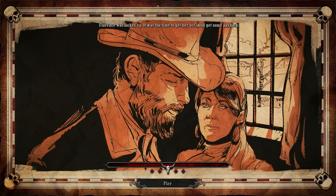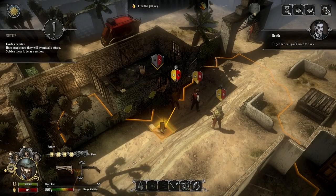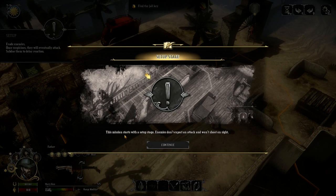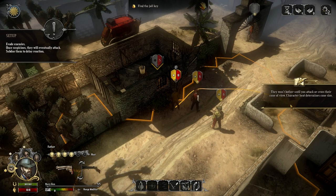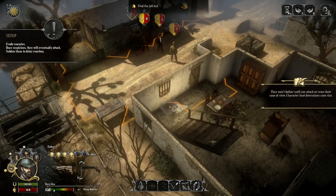Florence was locked up — it was time to get her out and get some payback. You talked with Florence through a barred window. To get her out, you'd need the key, and this same key could also be used to lock the guards inside the house. The mission starts with a setup stage — enemies don't expect an attack and won't shoot you on sight. Evade enemies; they won't bother until you attack or cross their cone of view. Character heat determines cone size. Once suspicious, they will eventually attack — subdue them to delay reaction.